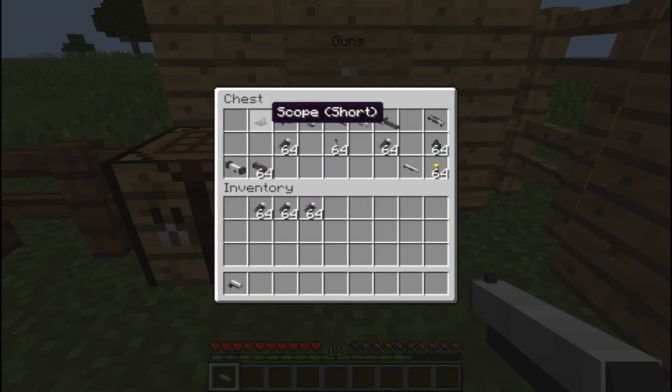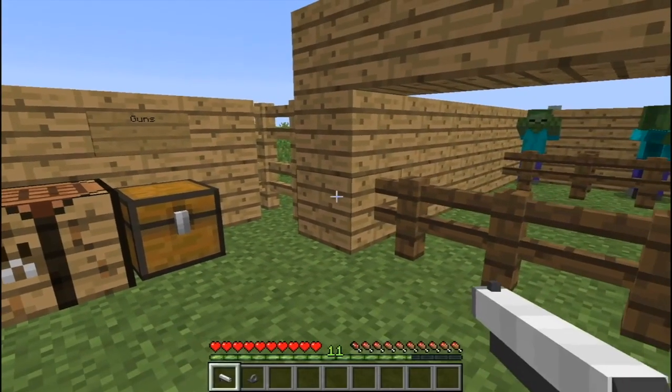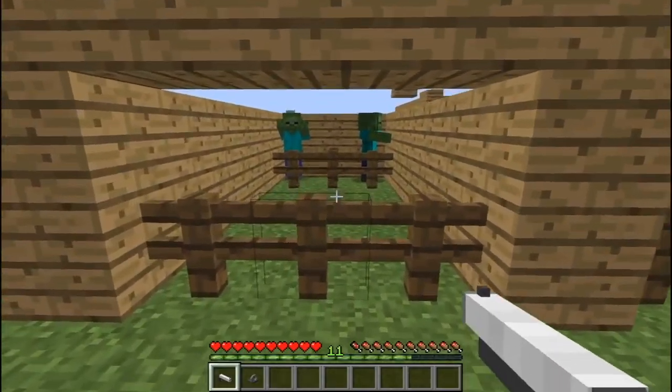We're also going to take this short scope. To make it you're going to use three iron ingots, a glass pane, and three gray concrete. I'm using the short scope on the pistol because the pistol is going to be the most close-range out of all the weapons, but you can use whatever scope you want.